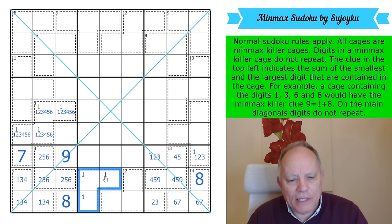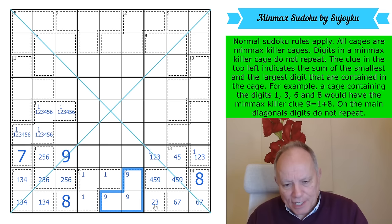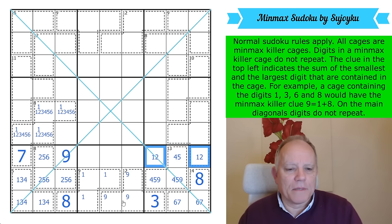7 and 9 have to go in the remaining cages. 9 can't go in the 9-cage, so 9 must go in the 12-cage. It's the maximum, and the minimum digit is 3, so 2 is not in that cage.